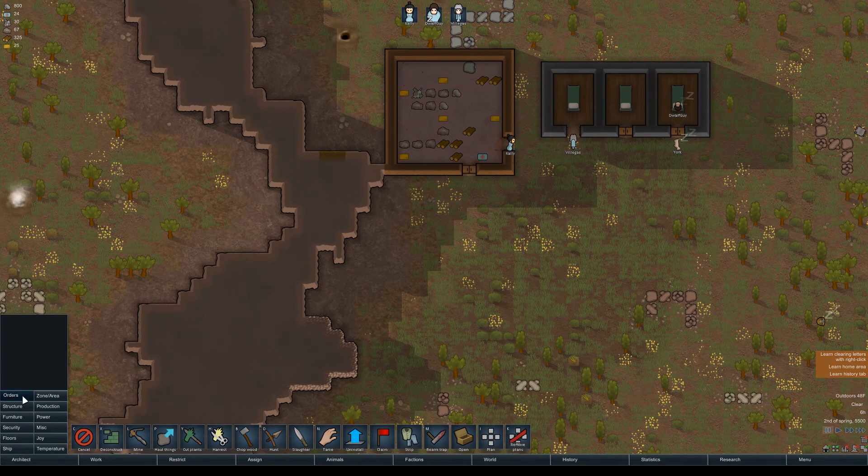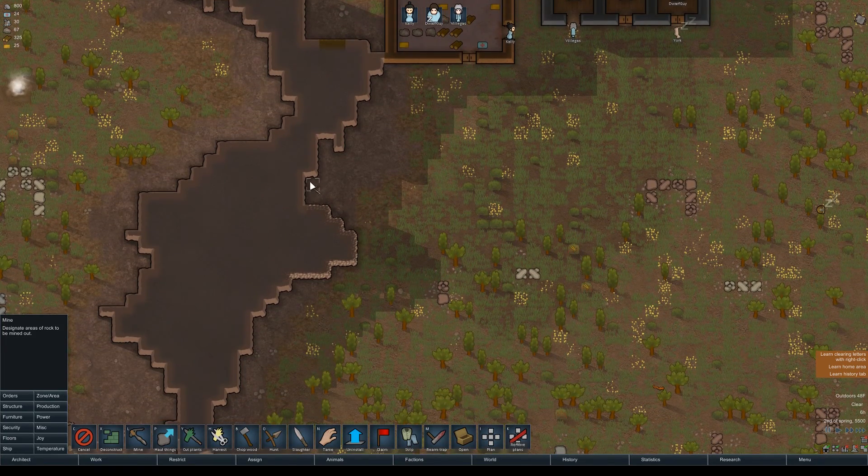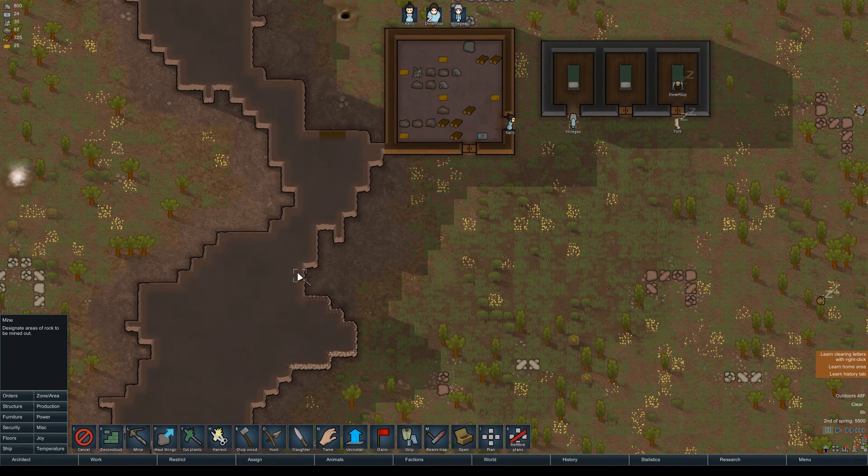One of the other things mining is good for: we're going to create an order to mine into this mountain because we're going to use it for some of our rooms and storage space. We want all this compacted steel too, so let's clear that out.